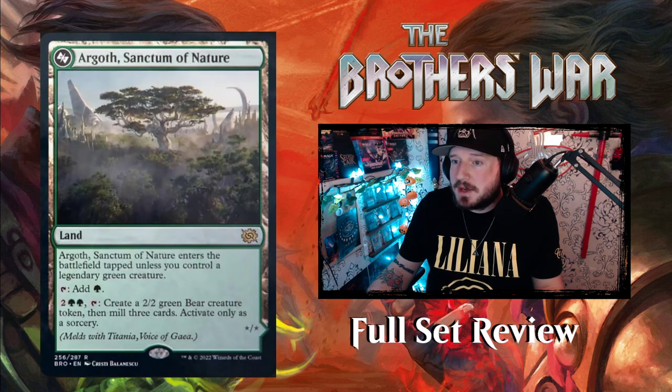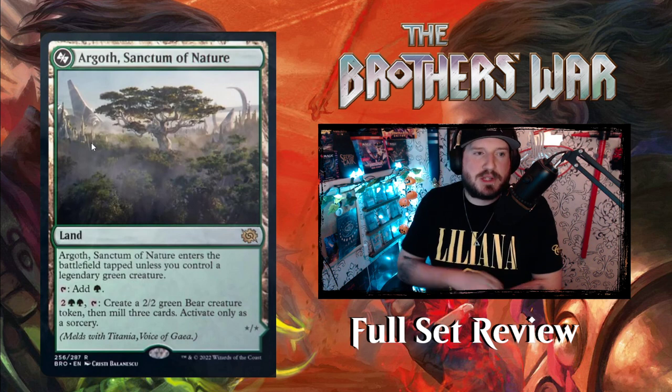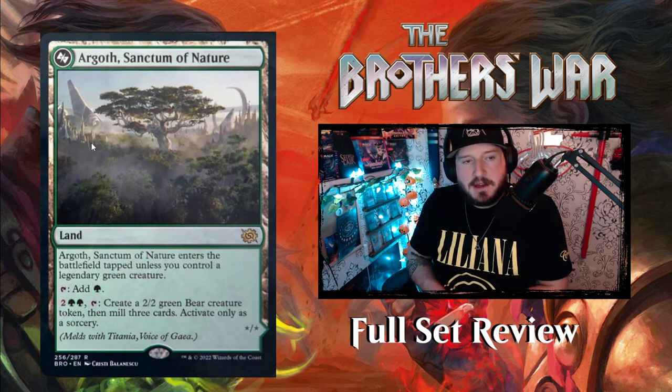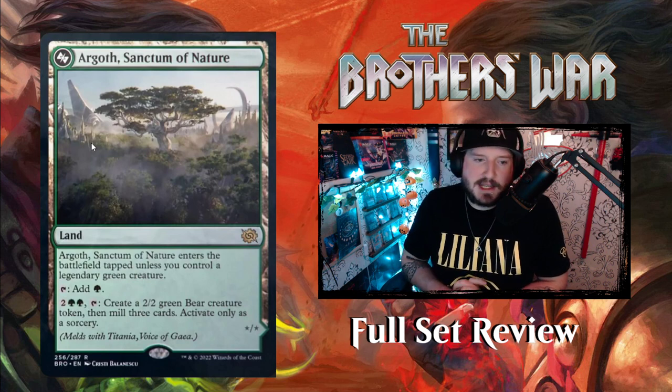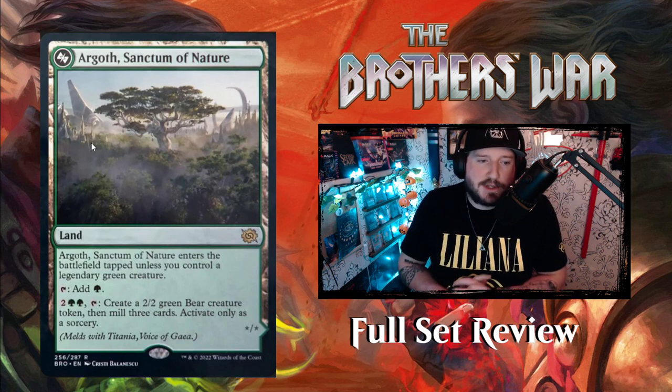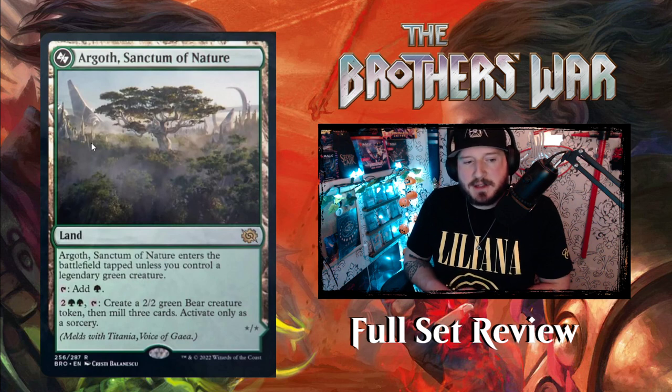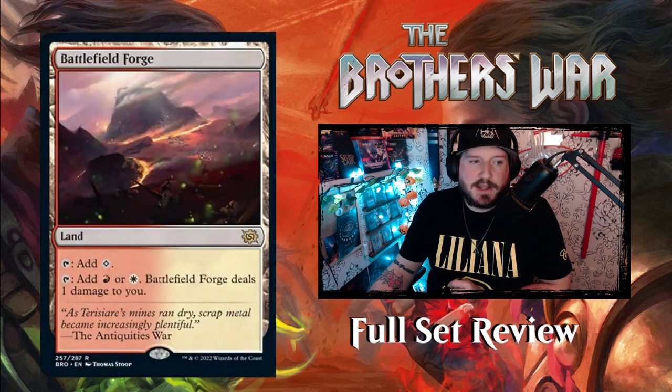Now we can jump into lands quickly. There aren't a lot of special lands in this set. First is Argoth, Sanctum of Nature — not legendary, just a land. It enters tapped unless you control a legendary green creature, taps to add green. Pay two green green and tap it to create a 2/2 Bear token, then mill three cards. It melds with Titania to become Gaia Incarnate — which is scary.